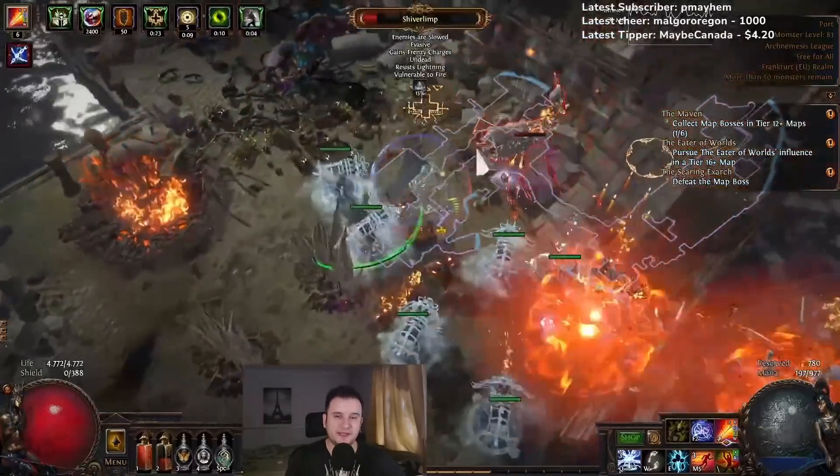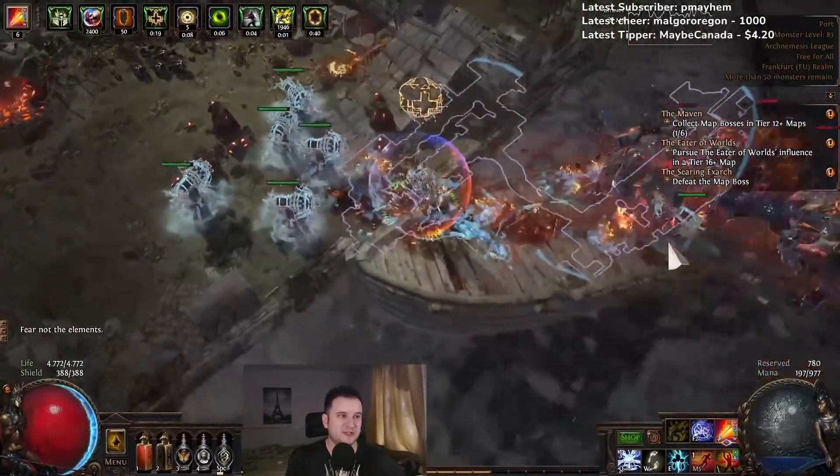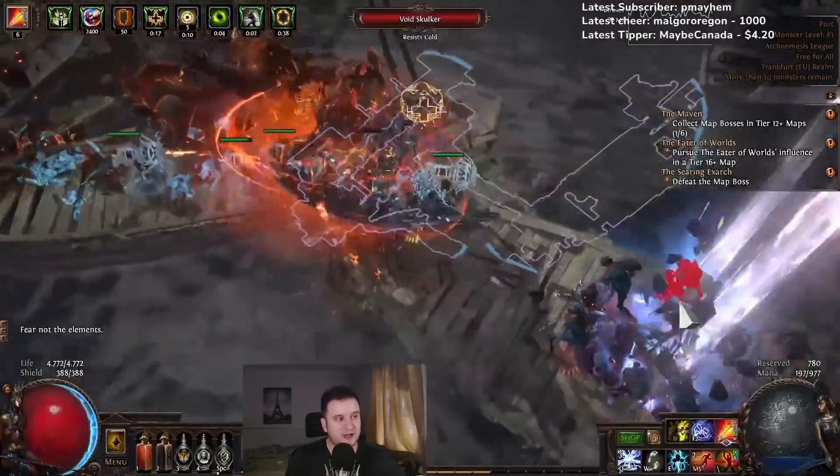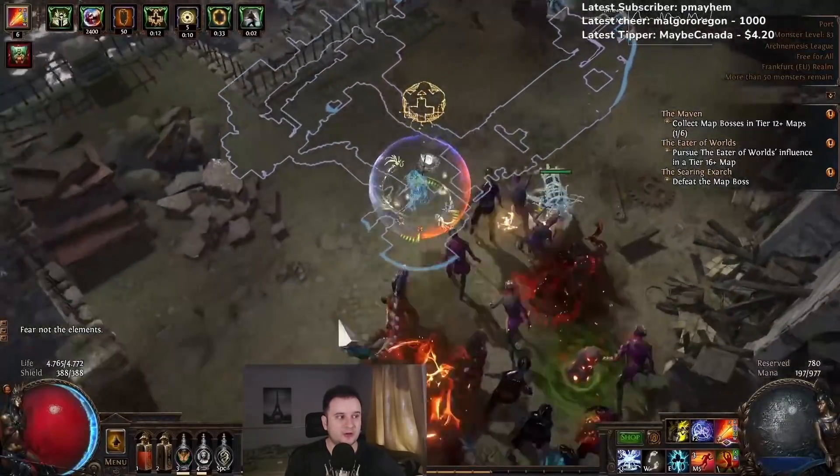You have other sources to handle those ailments, but Purity of Elements also gives you 34% increased aura effect, which makes gearing so much easier. And I assume we'll also have to spec into spell suppression — you have to get a lot of accuracy too, so there's a lot going on.